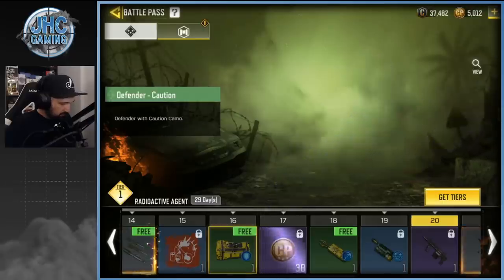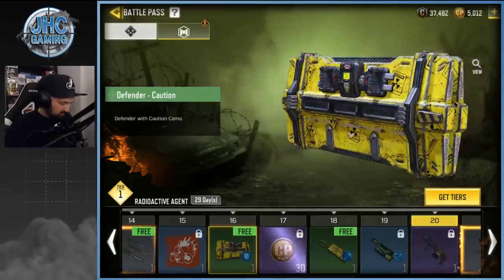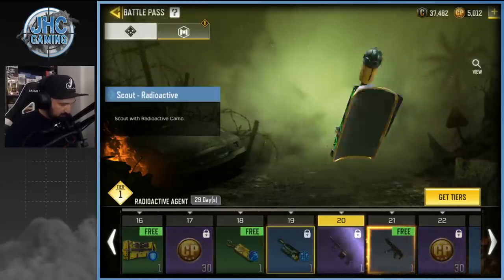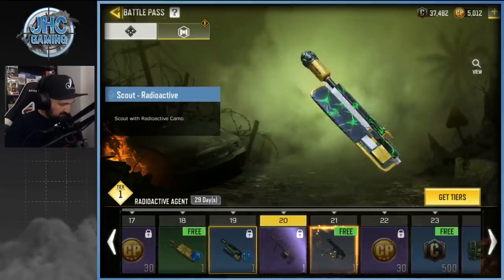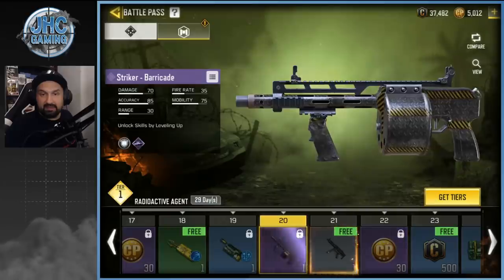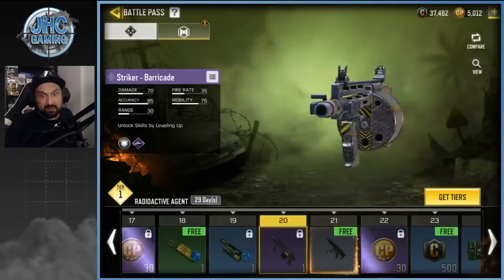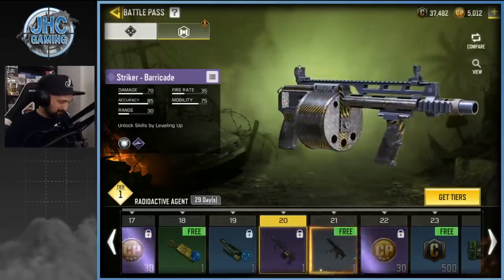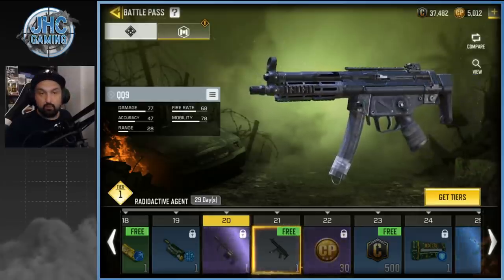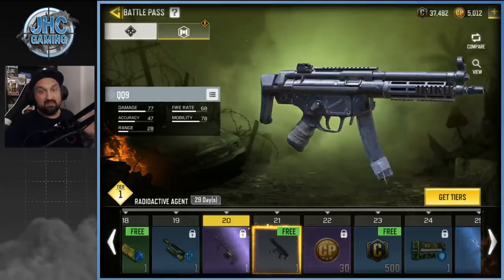More Cut Points, more skins — this one is the Caution skin for the Defender Shield, and some more for Battle Royale like Ninja and Scout. Here's the Striker Barricade animated skin — maybe not my favorite, but still better than a lot of skins we have right now. And we got a brand new QQ9.